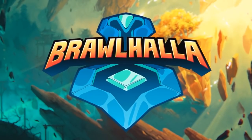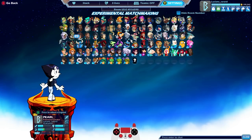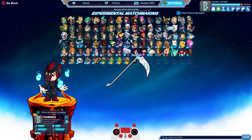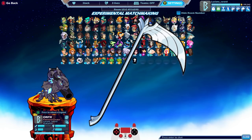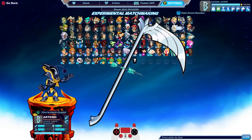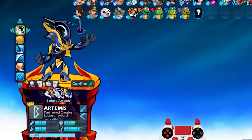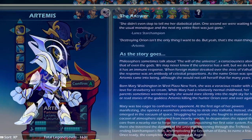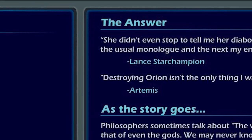How's it going everybody, LucianSword here playing some more Brawlhalla for you today. Where are my scythe players at? Today we're going to be playing some scythe and some lance because we're playing Artemis. Artemis has both and she is the only legend that has both. And yes, Artemis is a she — a girl — you can look it up in the lore.